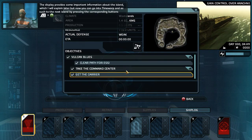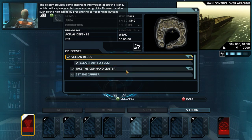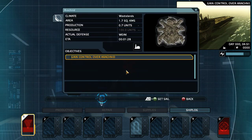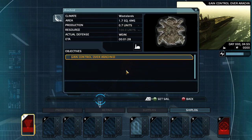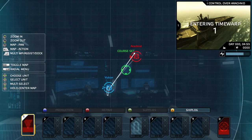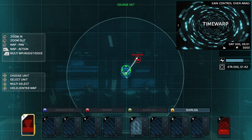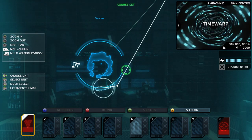Oh, there we go. That's a really bad zone — it's got basically negatives on resource and production, so it's not the best. This one, on the other hand, is slightly better at production. Alright, let's get over there. We've got resources incoming, but this one will let us begin producing stuff.